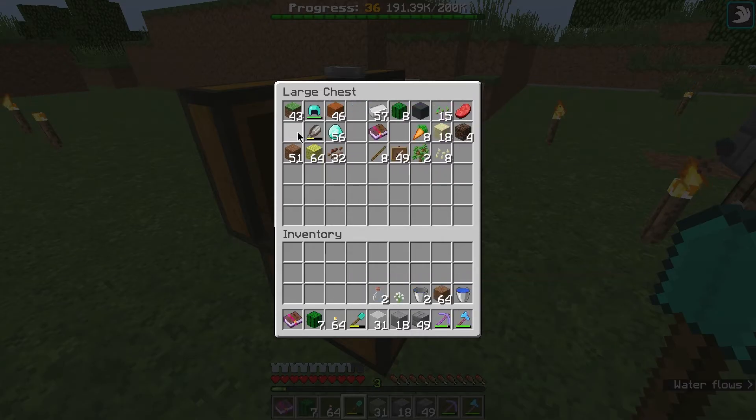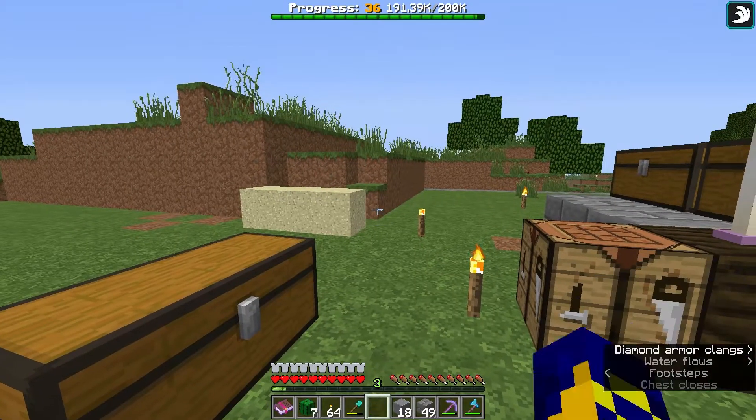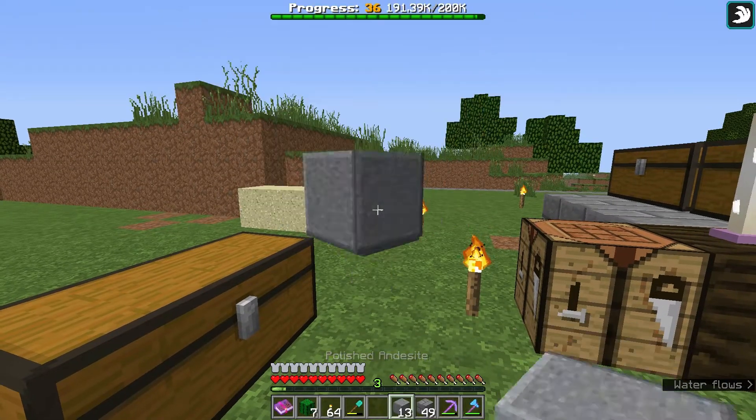Also, you can place items into your hand by pressing the right mouse button, and very fast wear these items.